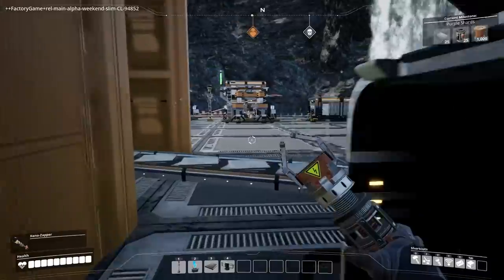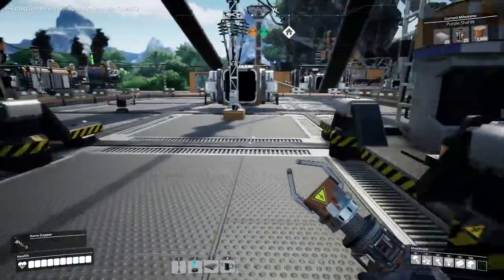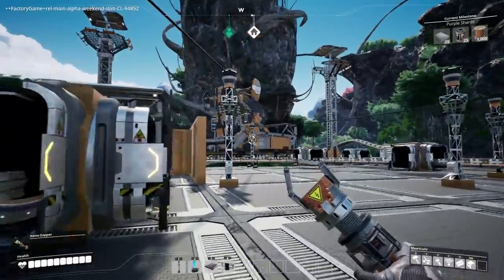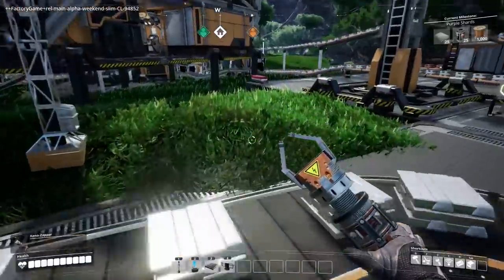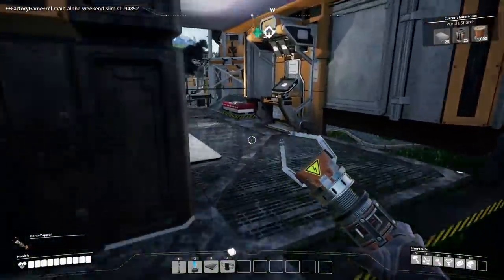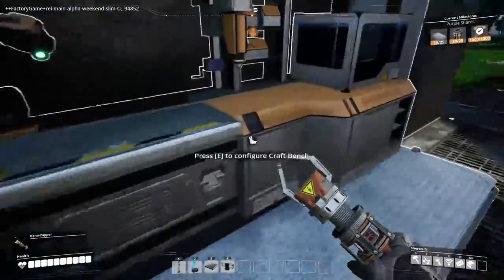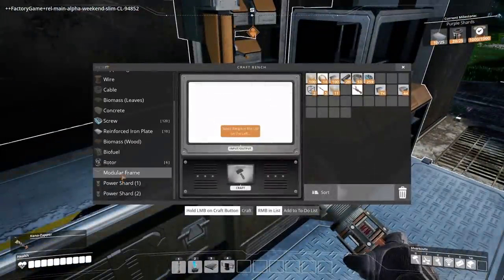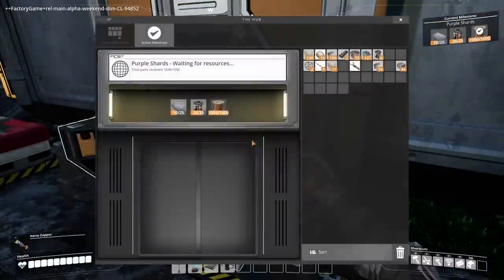What are we going to do? I need to go and start loading up the research for purple shards. The completionist in me wants to get all this stuff done. We're absolutely going to be able to use them — it's just the question of do we find them. I can make the last five rotors. I have one too many — always make one too many.